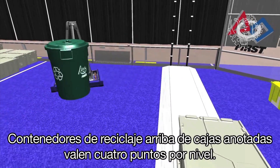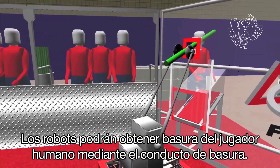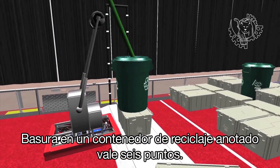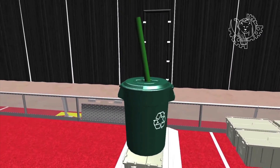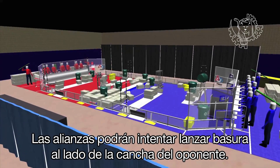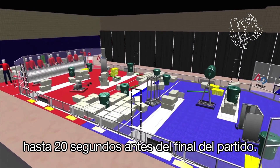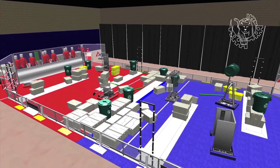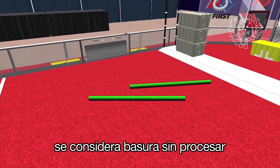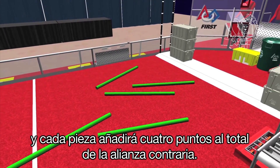Recycling containers on top of scored totes are worth four points per level. Robots may obtain litter from the human player via the litter shoot. Litter in a scored recycling container is worth six points. Litter in the landfill is worth one point. Alliances may attempt to throw litter onto the opposing alliance's side of the field until there are 20 seconds left in the match. Litter not in scoring position on the field at the end of a match is considered unprocessed litter, and each piece will add four points to the score of the opposing alliance.